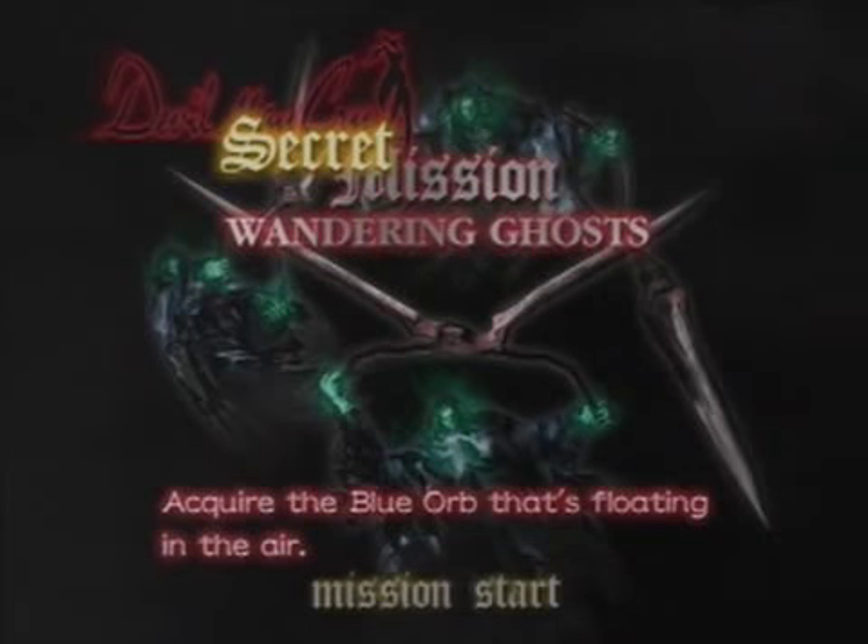Secret mission: Wandering Ghosts. In this mission there's a whole bunch of thin scissors floating around — we have to bounce off of them and collect the blue orb. If you haven't got air hike this will be annoying; if you have got air hike it's not too bad.